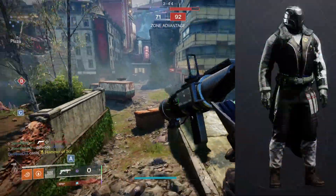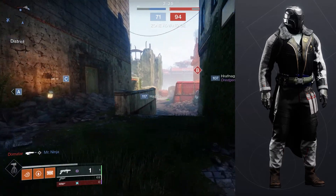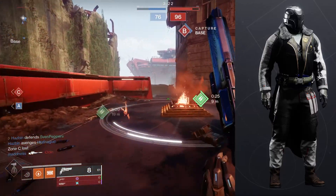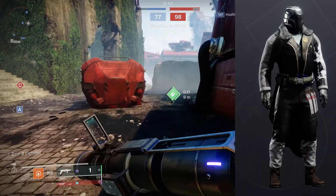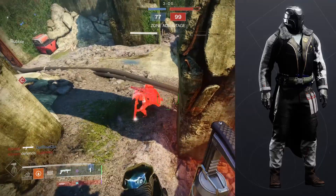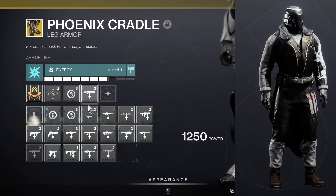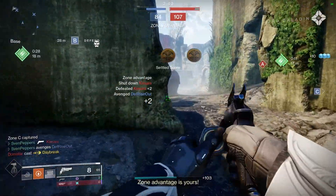For Titan, this is the Iron Will helmet — grind this helmet, it is so cool. I love this futuristic cyberpunk biker aesthetic. I'm rocking the Intrepid chest with Luxe arms and legs, and the Iron Will bond which is pretty minor in this set. If you spin the Titan around, it does give a really cool coattail look to that Intrepid chest piece. You can buy all these Universal Ornaments in the shop right now if you want to recreate this exactly. Definitely do Iron Banner for this helmet — the Titan chest piece is pretty cool as well.